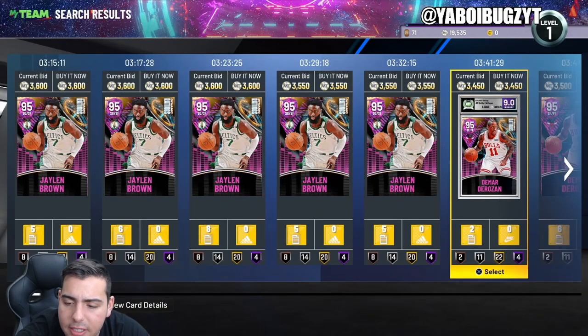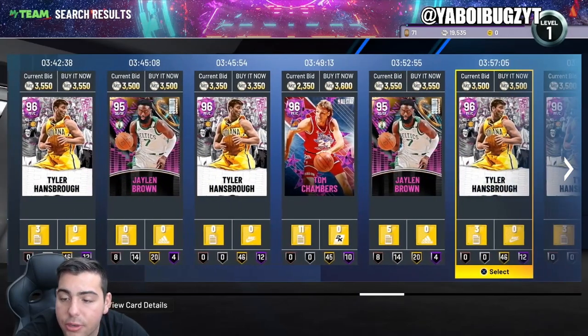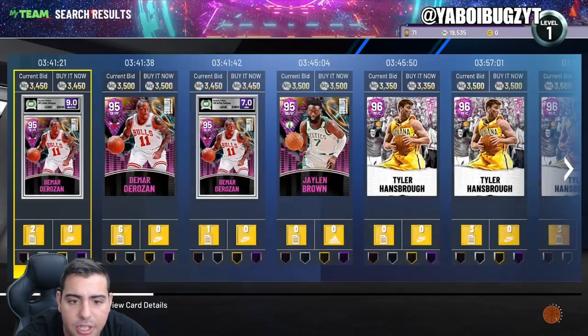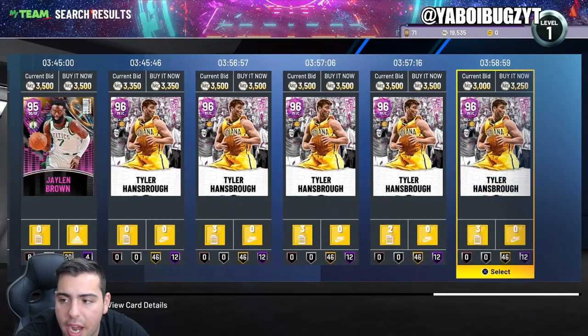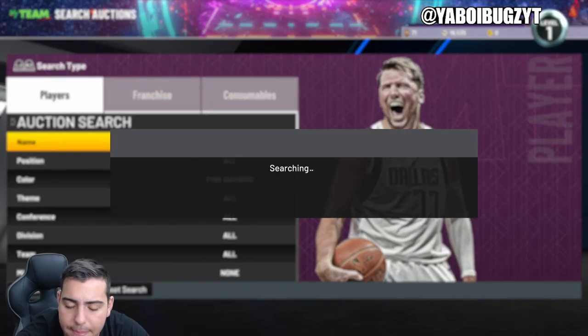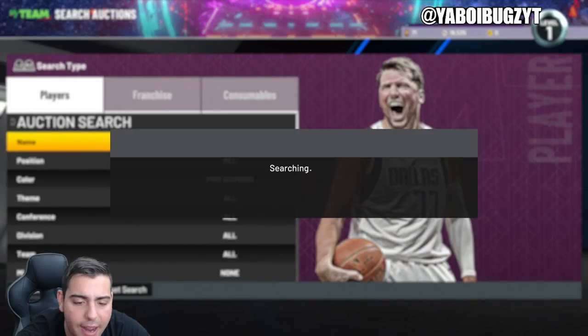Here's the pink diamond filter — Tom Chambers at 3,600 MT. Pink diamond filter is looking great; they finally got rid of some of the dynamic ratings cards, although DeMarr DeRozan did kind of hurt it a bit. This is one of the best filters in the game — super, super good. I highly recommend it; you can make a lot of MT off this filter.